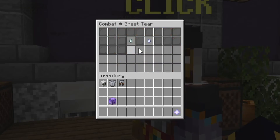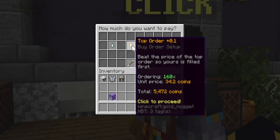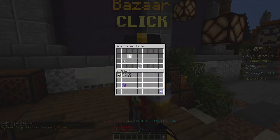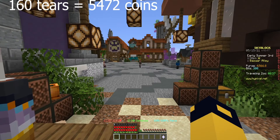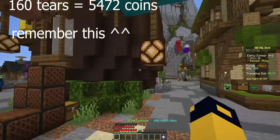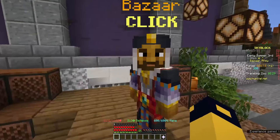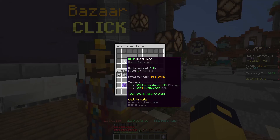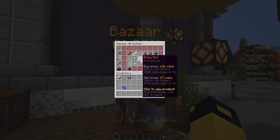For example, gas tears have a big difference, so we're going to put in a buy order for 160 and wait for that to fill. You can use this to make a lot of money very quickly, especially at the early starts of the game because you don't have a lot of money or skills, making this one of the greatest money-making methods you can ask for.